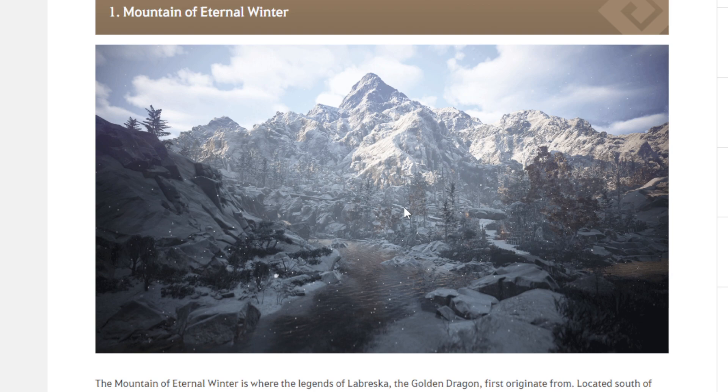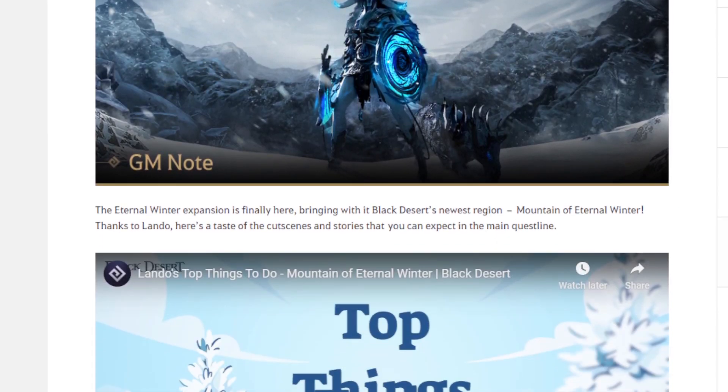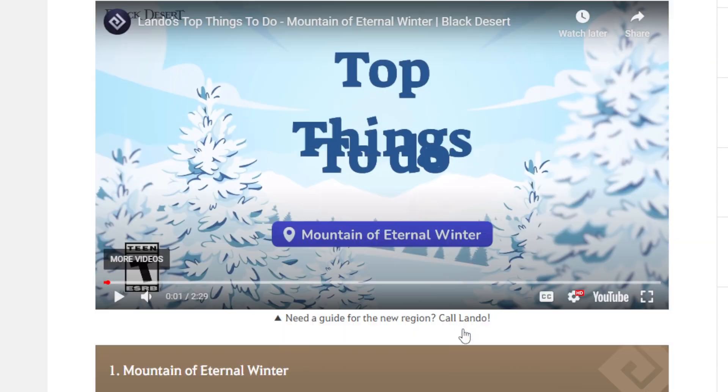Next one is about bosses. High chance we're gonna have bosses like the PC version. This spot looks like a Guardian - high chance it's gonna be a world boss or maybe a field boss.